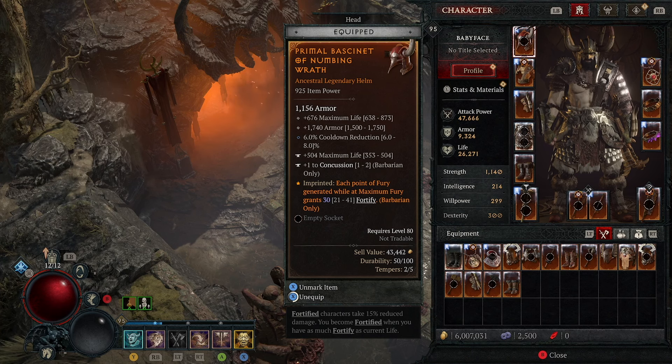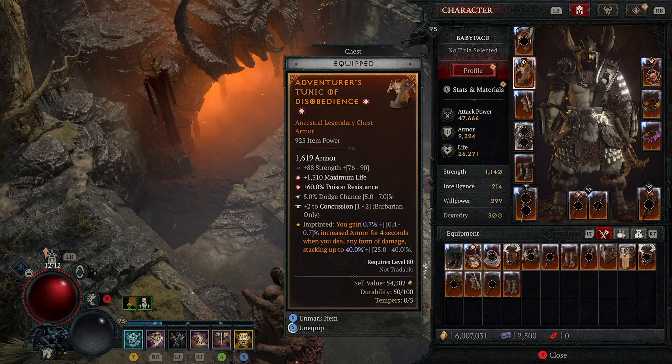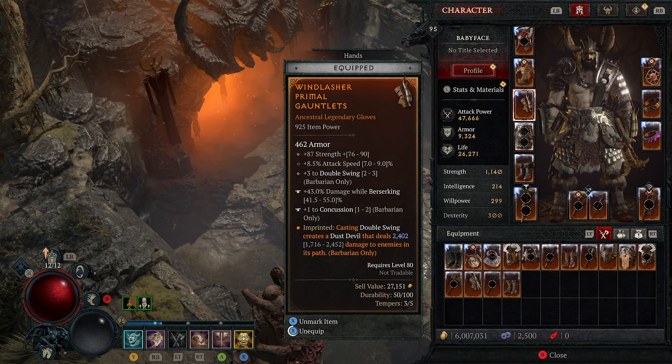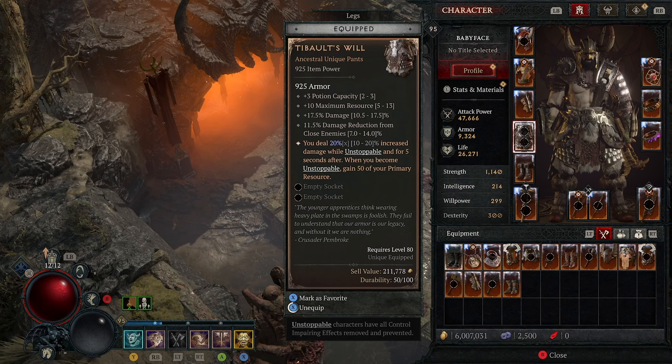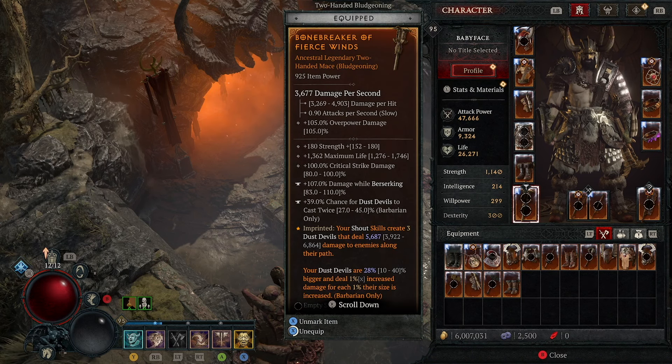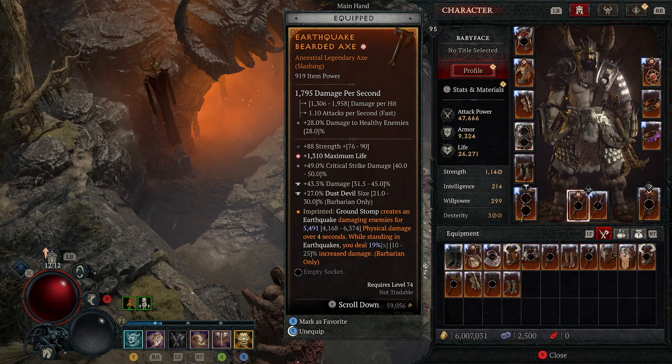We are dealing a ridiculous amount of damage and of course I am using my Tornado Twisters. They look insane on the screen when they are popping up nonstop everywhere from our shouts and our attacks. Mainly, since we are using Leap, we are proccing Earthquake. And when we are standing in the Earthquake, we are dealing more damage. So how do you approach the fight? It's really simple — call your shouts, leap, cause Earthquake, stand in the Earthquake, then use your Double Swing skill and cast as many Tornado Twisters as you want.